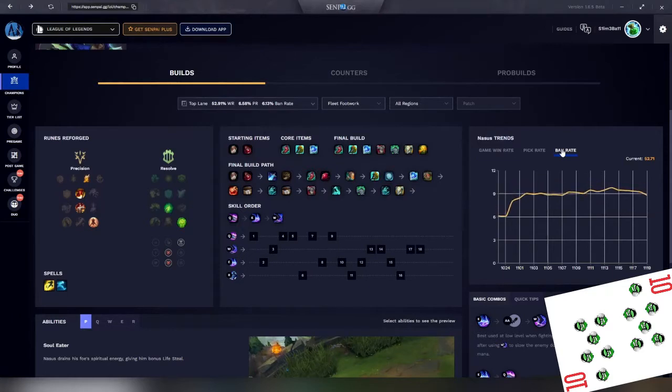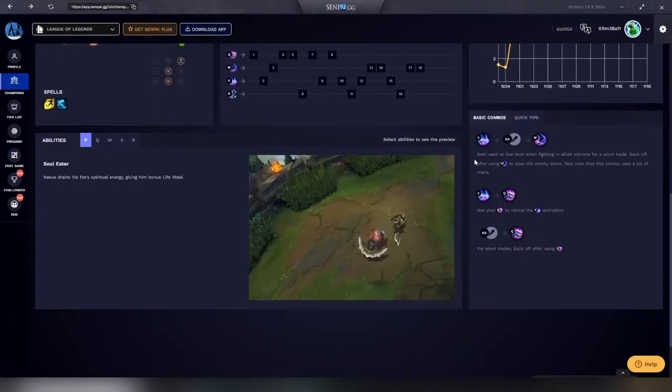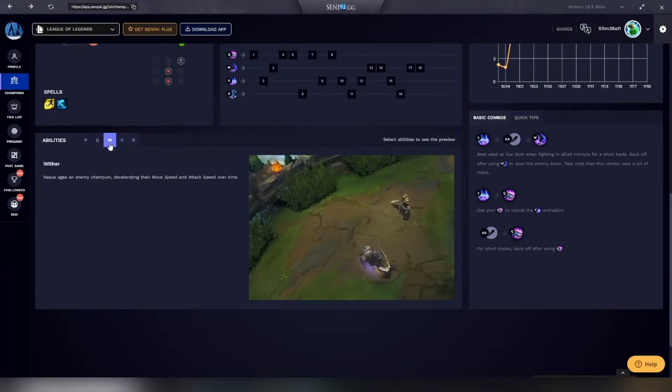As I was saying, there is a graphical display for the game win rate, and you can tab between pick rate and ban rate — measured depending on the patch. I am impressed. Full disclosure, I wanted to basically trash this app, but I am getting more and more impressed the more I use it. At the bottom of the page, you can see visuals of the champion's abilities including the passive, which is really nice — I don't have to go deep into the league interface to see this, and I can refresh on my second monitor before the game starts. The last two things on the bottom of the champion's page are the basic combos and quick tips tab.